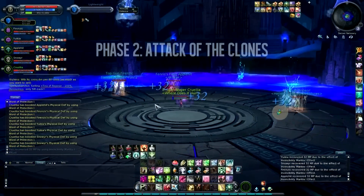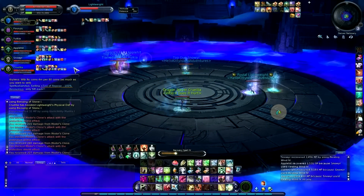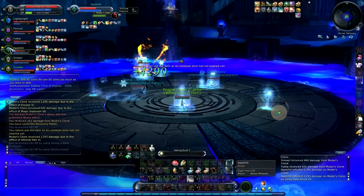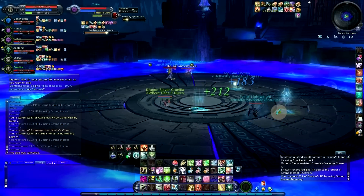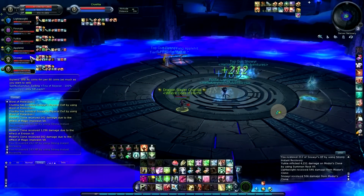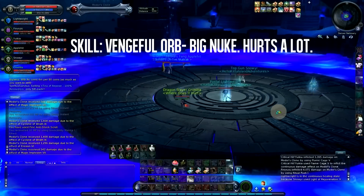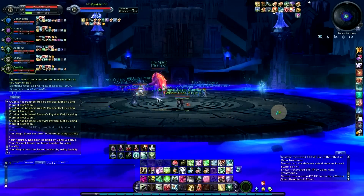Where clones spawn all around on each pillar. The significant thing about this phase is that some of the clones will say special words above their heads — 'Death is not the end.' When that happens, all you have to do is look for one of the mobs that says it, more than one will say it, mark it with a number and then DPS it. This isn't something you can sit around on, because they can cast a skill called Vengeful Orb — it's a big AoE. It doesn't kill you but it hurts a lot. Even if the cast bar completes, there's actually a couple seconds of delay after, so you don't have to get it right the moment the cast bar finishes.